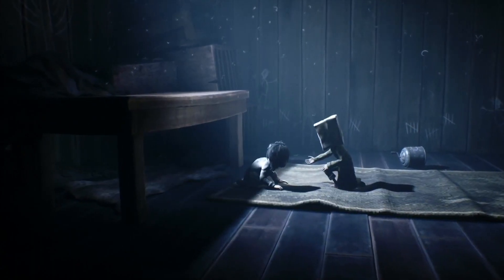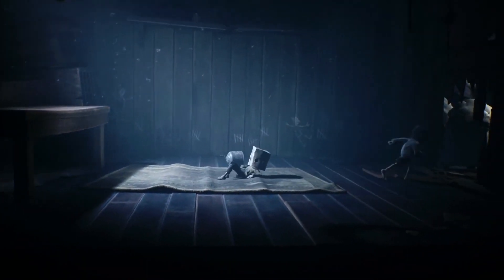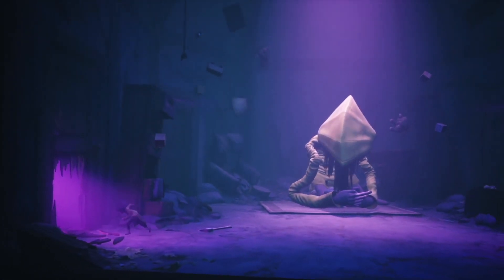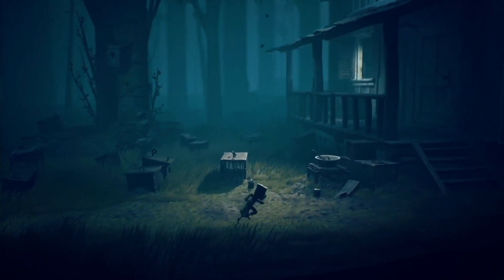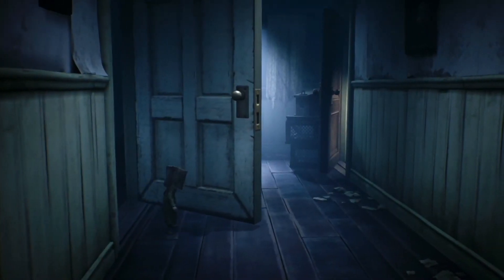We know from Little Nightmares 2 that Mono meets Six stuck in a room with tally markings on the wall — that's where he frees her. She has a music box with her in the room, which plays the familiar tune from Little Nightmares 1. This music box will play a major role at the end of Little Nightmares 2, where she gets possessed by it and becomes a monster. Connecting the dots, it seems as if when Mono breaks into the hunter's house, it happens after the events in the comic episode 1.